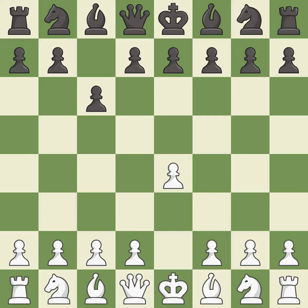In the Caro-Kann defense, c6 supports a quick d7-d5 pawn push to control the center and challenge the e4 pawn. d4 grabs control of the center and attacks the e5 and c5 squares.